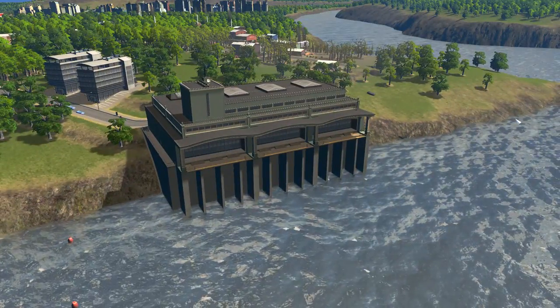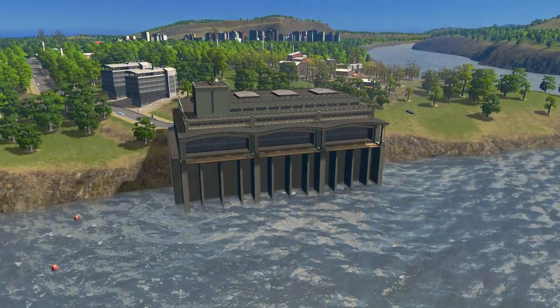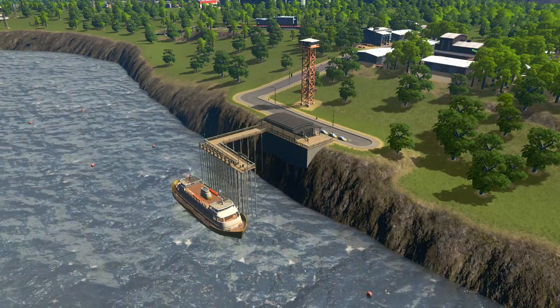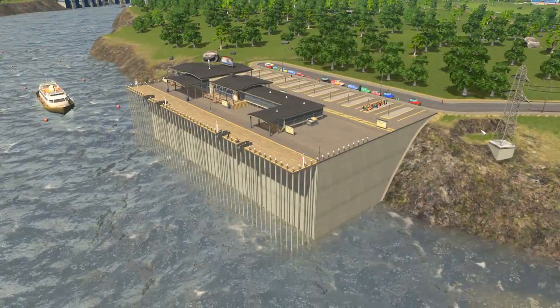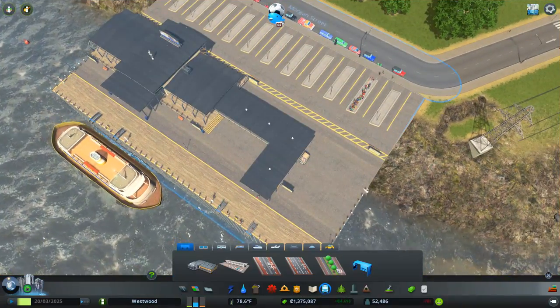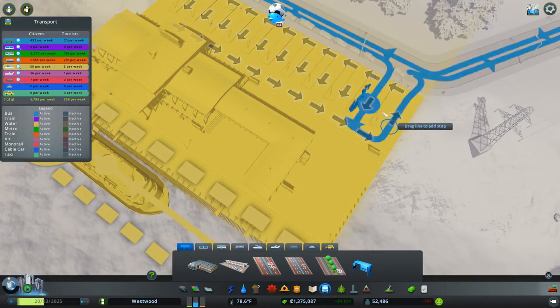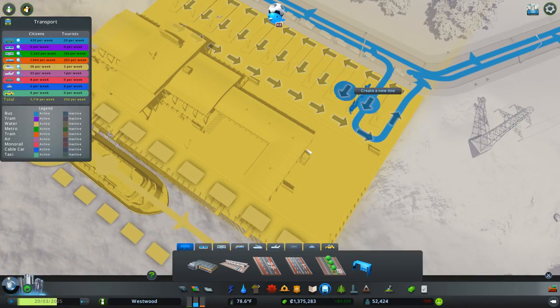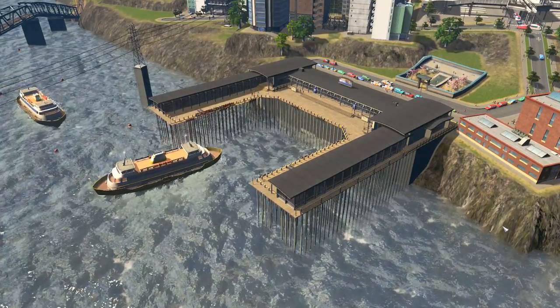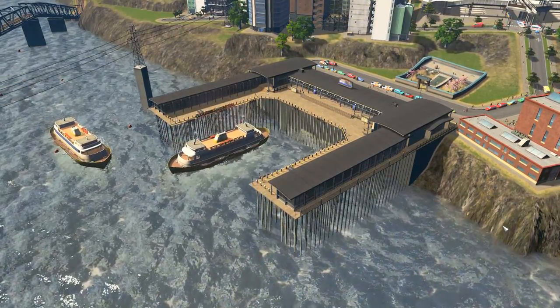Going back to the ferries, we have the ferry depot. There's the smaller ferry stop that can take one ferry at a time, and then there's also the larger ferry and bus exchange stop, where you can have multiple bus routes coming into and out of your ferry exchange. And there is also your ferry pier, which can take more than one ferry at a time.